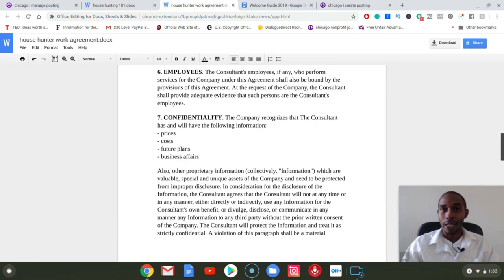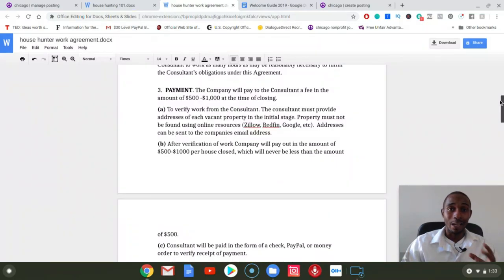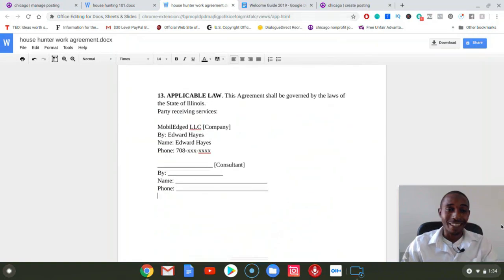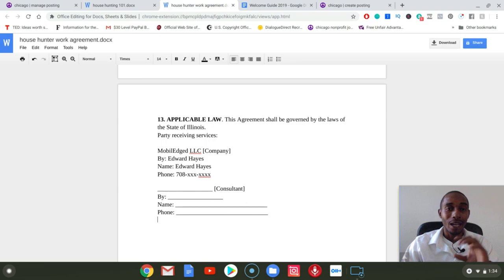We may have a conversation with them afterwards. We typically have an email sequence that we send to them over the course of about two weeks, just letting them know: hey, make sure you're out there getting these deals, here are the best ways to find the properties, have you come across any deals — make sure you send them our way. So we've got a nurturing campaign that happens after they actually sign this document and send it back to us.